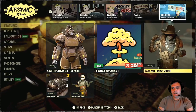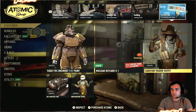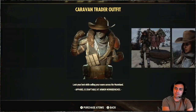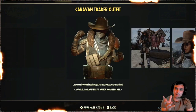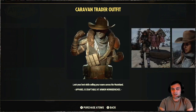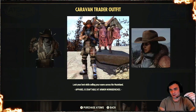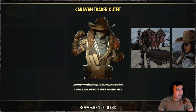Today at the atomic shop we have a free nuclear key card, and we have the Caravan Trader outfit, which is actually one of my favorite outfits right now in the game. When it first came out I was playing on PC and wasn't too hyped about it, but then when I came up with my first combo I actually fell in love with this outfit. I know a lot of you also enjoyed it, so if you have the outfit comment down below your thoughts — positive or negative feedback.